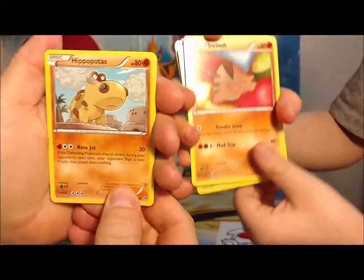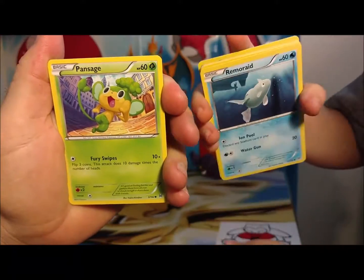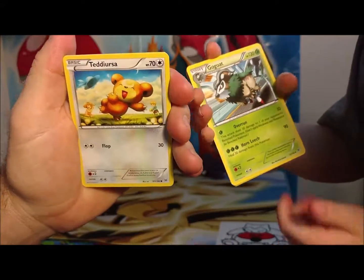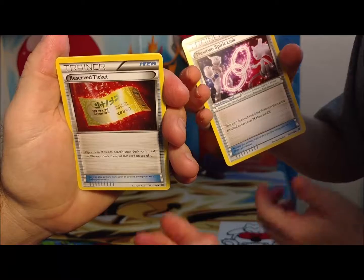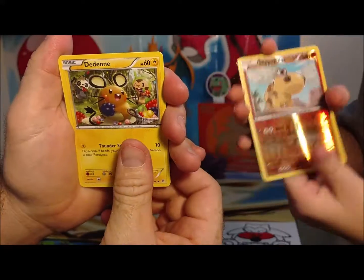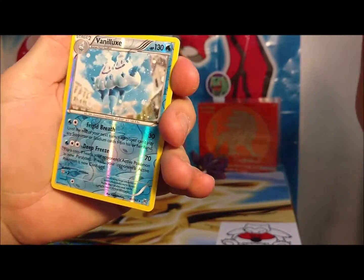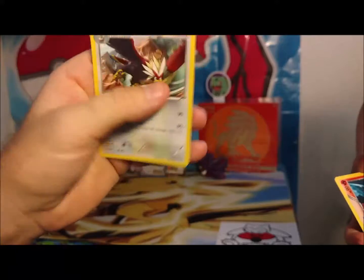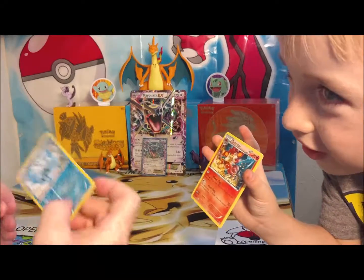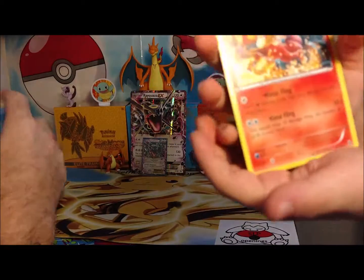I'm just going to skip through every single one. Pansy. Rontz. Scatterbug. Teddy Ursa. Mewtwo. Reserve ticket. Mewtwo — hey, I got that card. The Dene. Starmy. Reverse holo rare. Vanillux. And a non-holographic. I like this card — look at this. It's walking on fire. This card's walking on fire.